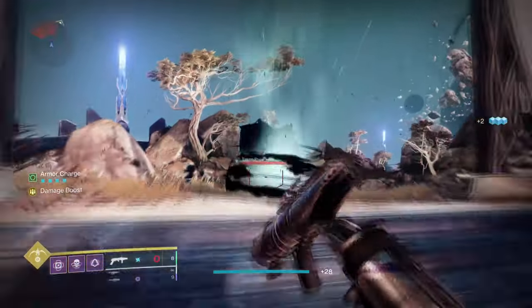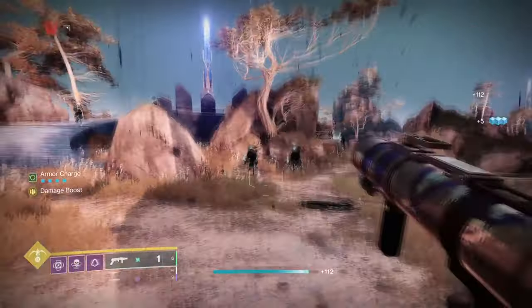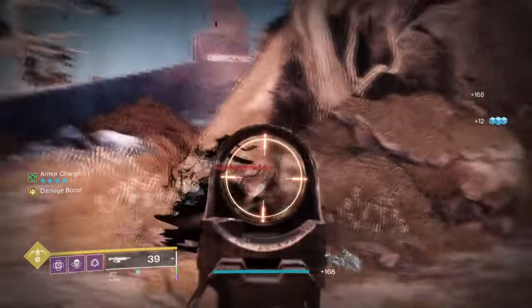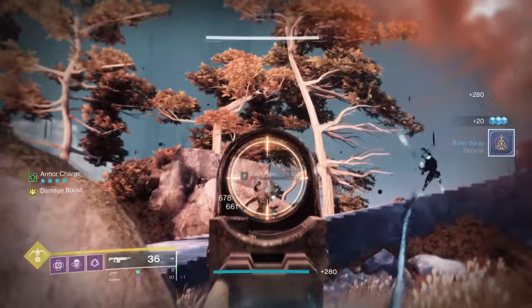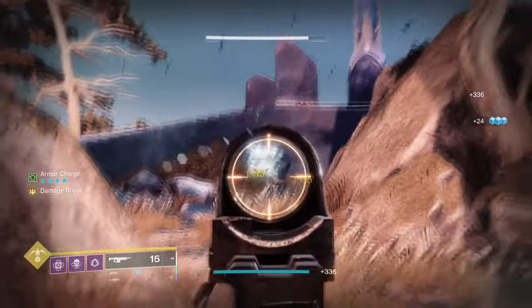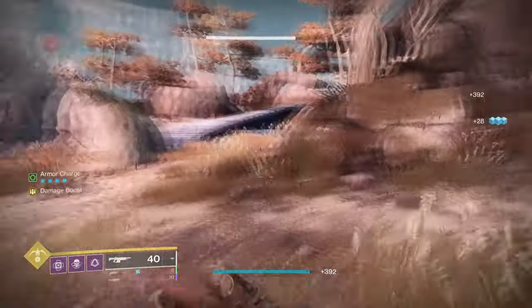Vault Shot requires reloading after a kill to proc, but the explosion it generates can synergize with the arc subclass in a way that Chain Reaction can't. If you instead want something a bit more generic, One For All and Adrenaline Junkie work well, where pairing Adrenaline Junkie with Demolitionist can make for a deadly combo.